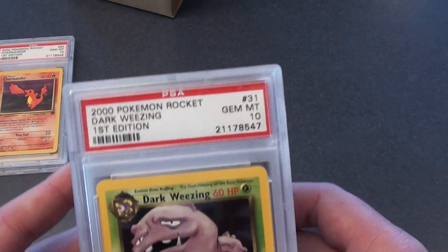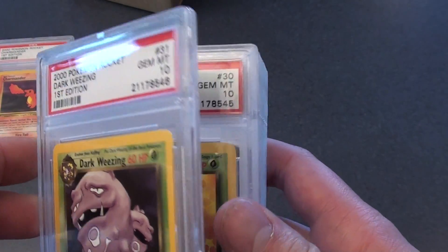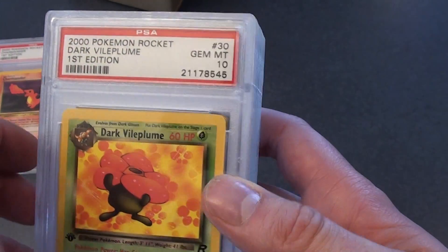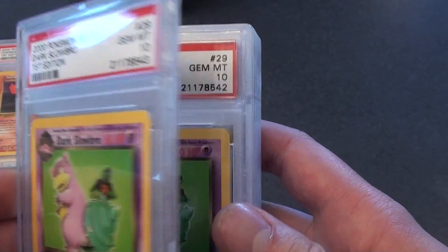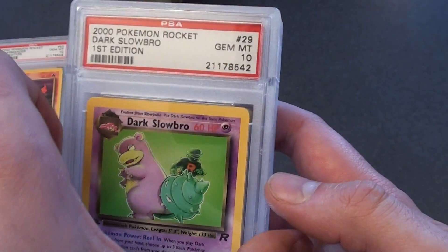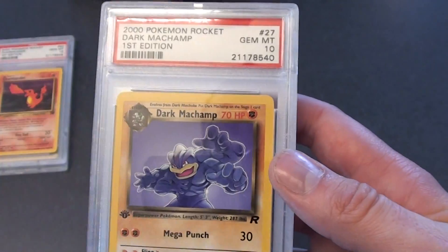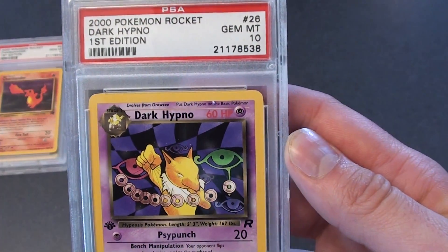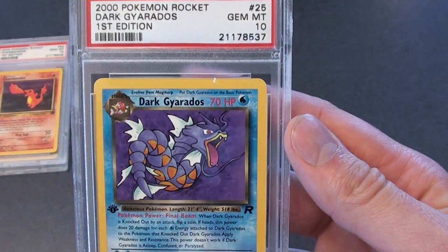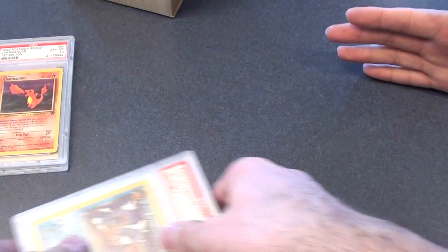Moving on: Dark Wheezing, Dark Wheezing, Dark Vileplume, Dark Vileplume, Dark Slowbro, Dark Slowbro, Dark Magneton — that one got a nine — Dark Machamp, Dark Machamp, Dark Hypno, and Dark Gyarados. That was the first package.